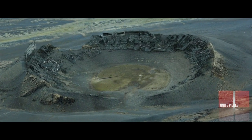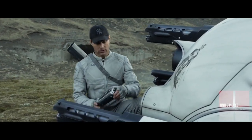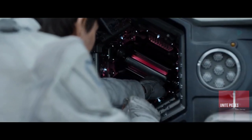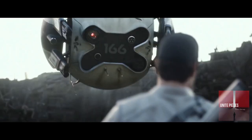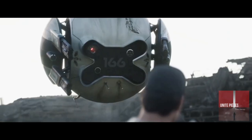Jack arrived at a location of the former softball stadium and managed to find a guard drone that was damaged due to the fuel cell being stolen during the scavenger attack, and Jack easily repaired the drone. But unbeknownst to Jack, his movements were apparently being watched by a group of scavengers hiding in the dark alley. But when drone 166 was repaired by Jack, the scavenger group suddenly disappeared.